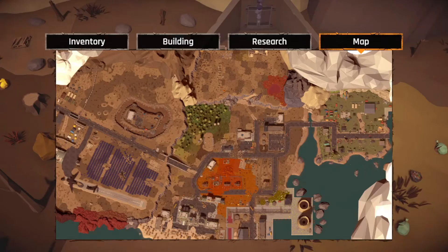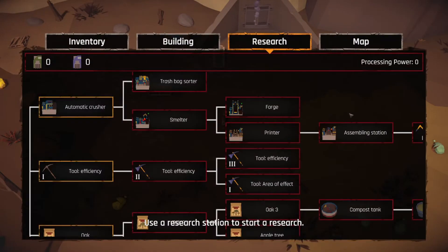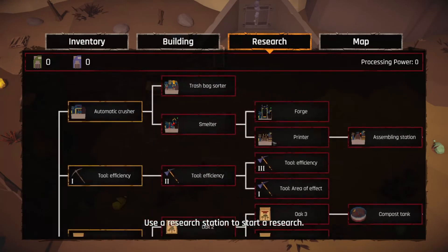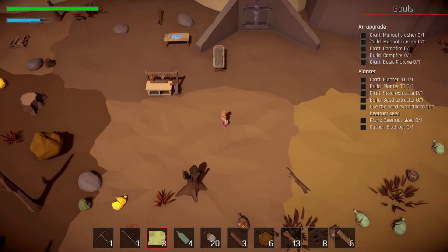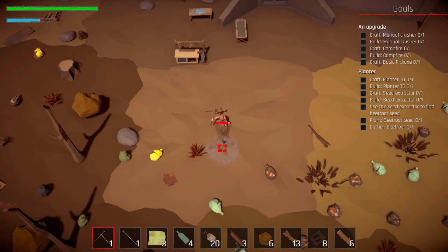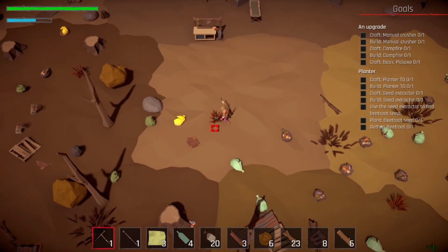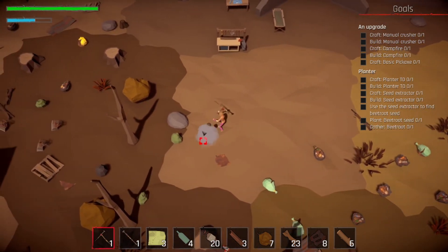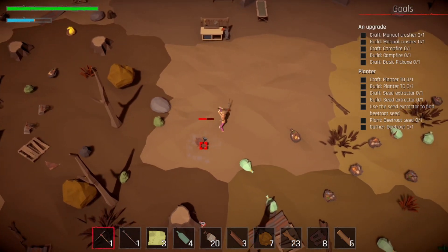We get three junk fabric, four junk glass, three junk iron, and six junk plastic out of those trash bags. Use M to open the map. I turned the music off because of copyright issues — I've gotten so many monetizations shared with music owners in games that I just can't risk it anymore. We need to craft a manual crusher, build it, craft a campfire, and craft a pickaxe.